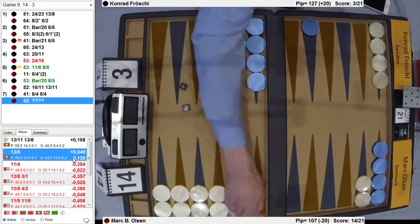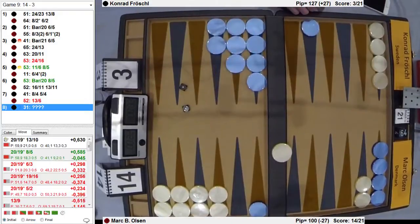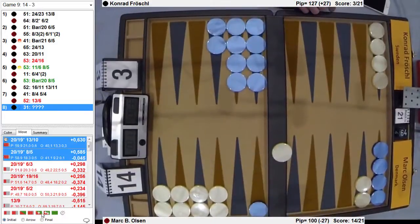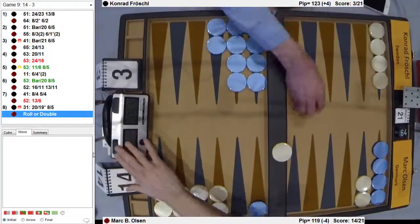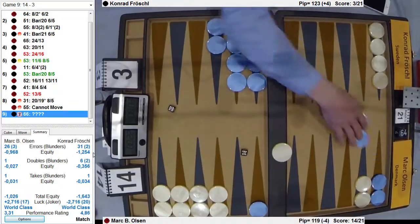Genius says when you roll a six, that doesn't play well. Yeah, so that was an inaccuracy by Mark — you have to be careful about that one. Basically you want to unstack the midpoint also — it makes sense. You're more flexible by bringing two down. Anyway, a fan — and now he's going to double. Oh, he's careful now. Why didn't he double, by the way?